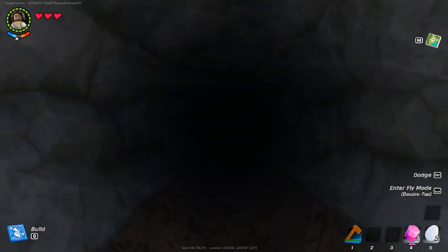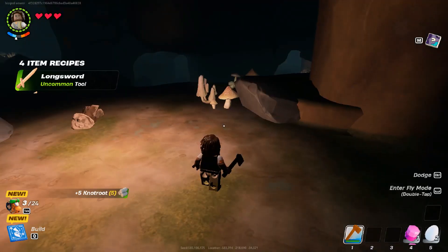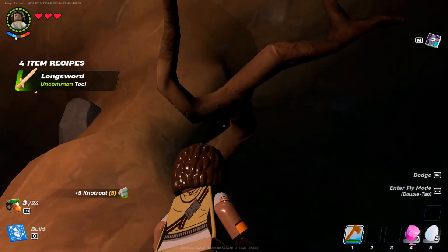After that, enter it and start breaking the greenish woods, and you can see that there is Knot Root. You can just keep breaking them and receive the Knot Root.